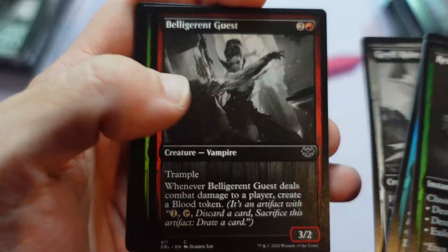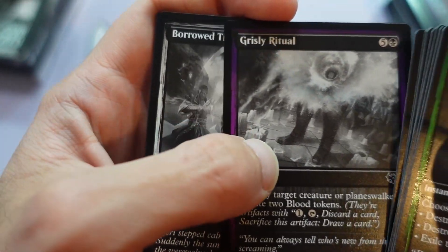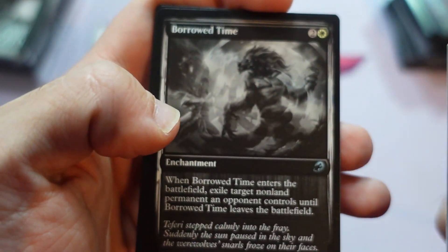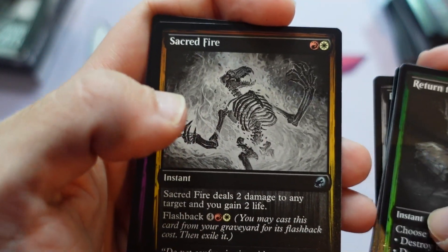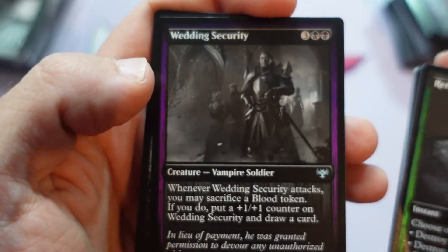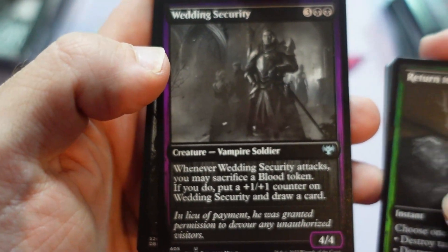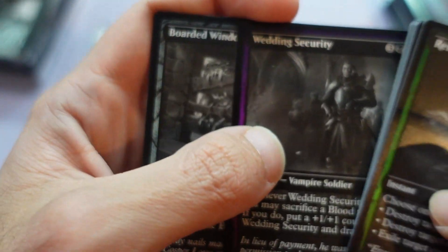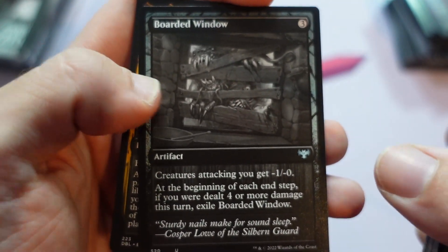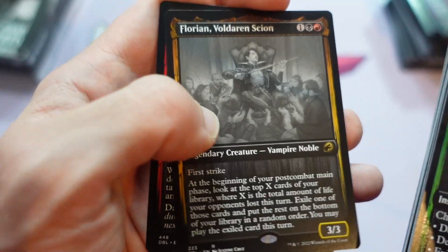Return to Ravnica or newer would be possible. I got a few boxes of original Innistrad left that I picked up when I was a player, but they're in Russian. So I think opening those up would probably not be as enjoyable for you all. I love the flavor on this Wedding Security card — feed him in blood. Pay him somehow. The flavor of Innistrad is always dripping — pun intended — with the good stuff.